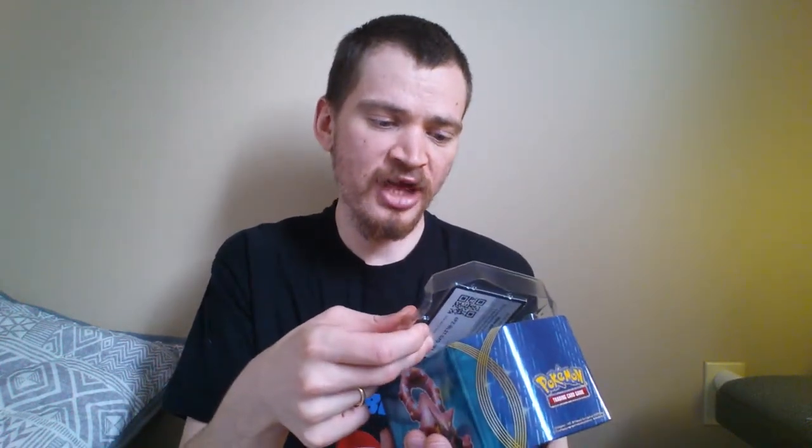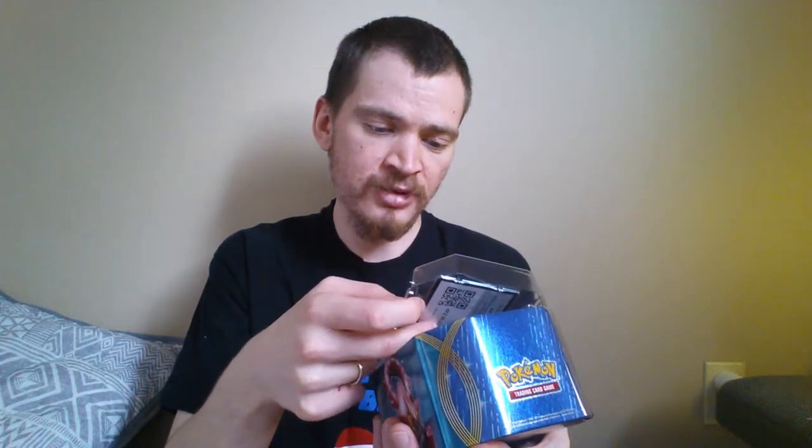So there's the tin. Pull off the thing. We got our Pikachu promo card — basic Pikachu. Thundershock. Mega Thunderbolt. Pokemon EX. There's our Pikachu on the front, and on the back there is a code, so I'll keep that down there. And then the tin itself — it's empty. Put the cover back on the tin.